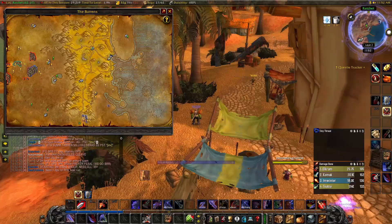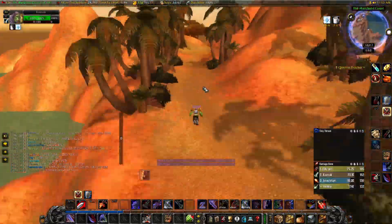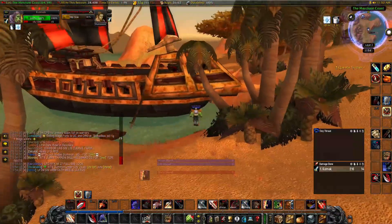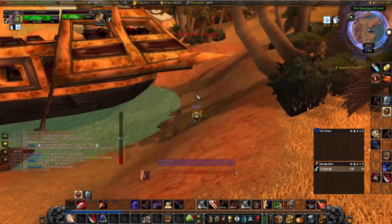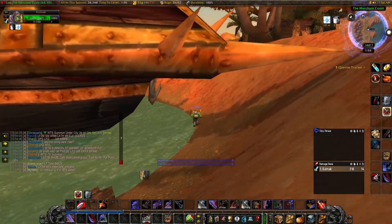Next, take a trip over to Ratchet, and we're going to run down the shoreline. Once you're at this pirate ship, run behind it, and then there's an island out in the water. That's where we need to go.